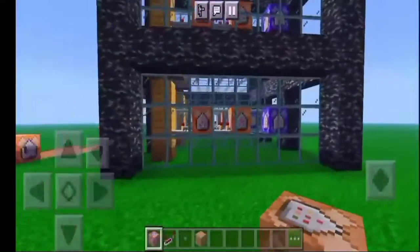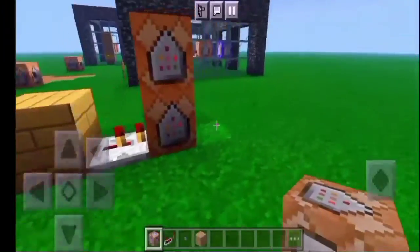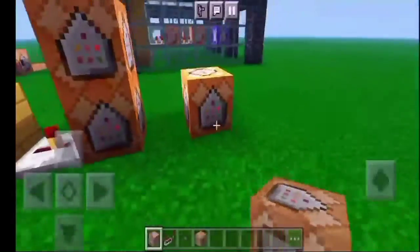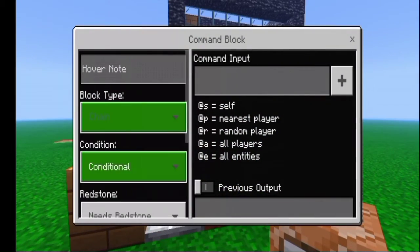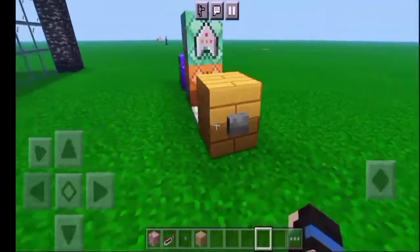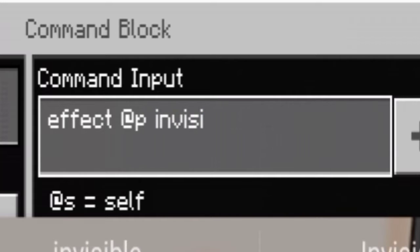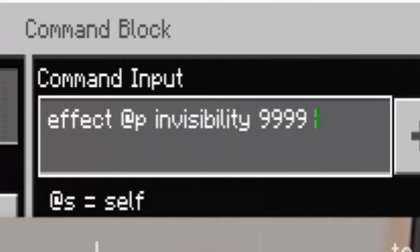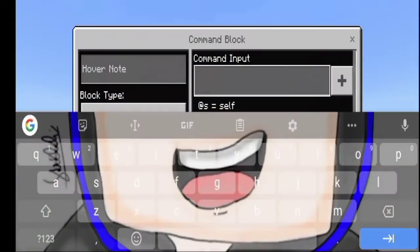You can put a command block just like we have in this machine, but I recommend doing it this way to give more space. Then grab another command block — put one just like so. This one you want to put into 'Repeat' and 'Always Active.' This one you want to put into 'Chain,' 'Conditional,' and 'Always Active.' This chain block will give you an effect of invisibility so you can't be seen. The command is: '/effect @a invisibility 1000000 255 true' so particles won't show.